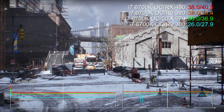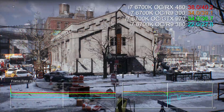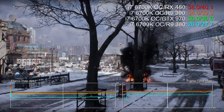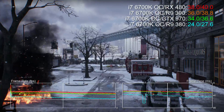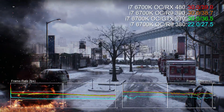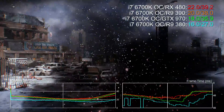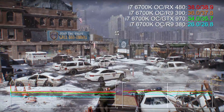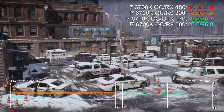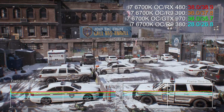Right here we've got eight titles benchmarked using FCAT, meaning that our measurements are derived exclusively from the frames actually output from the graphics card — effectively, what you see is what you get. You can sit back and enjoy the show, or pop down to the video description and click the hot links to jump directly to the game you want to see. Don't forget to check out our video review elsewhere on the channel. Do like and subscribe if this is useful, and I'll catch you soon.